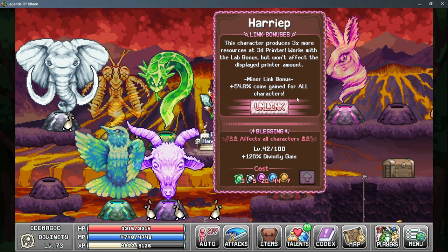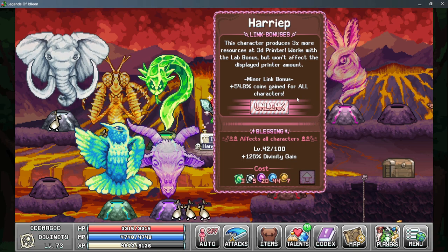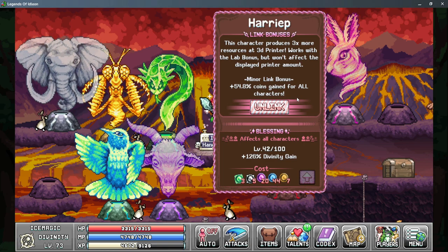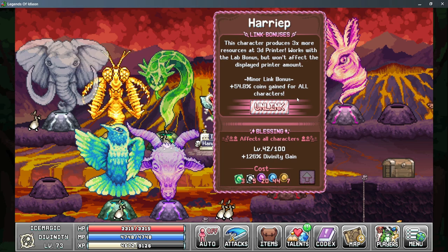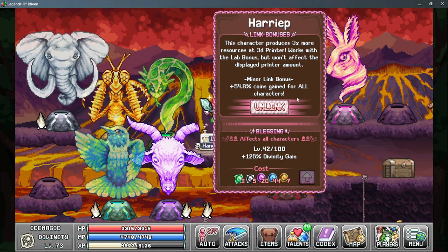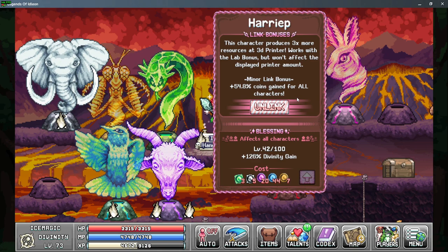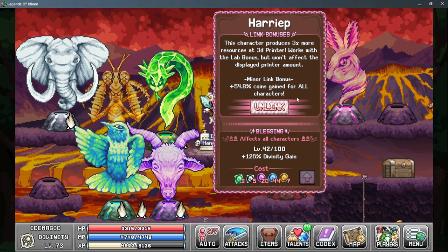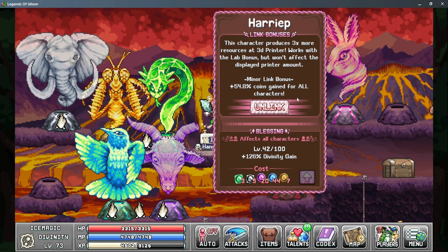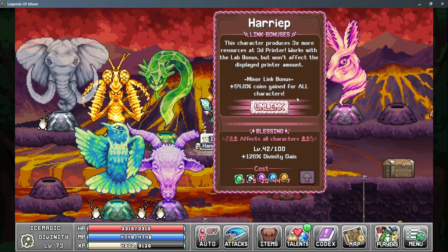For the fourth god we have Harip, and this is one of the best gods that you can unlock — I recommend getting to it as soon as possible. The main bonus you get is three times more resources from your 3D printer for any character linked with this god. This is multiplicative with the lab bonus that doubles the amount you get, so if you have this god on and throw that character back in the lab with a good sample, you can be producing six times more resources from that character. The Minor Link Bonus is one of the best gains you can get for coins, so any character linked with this is going to gain a lot more coins.